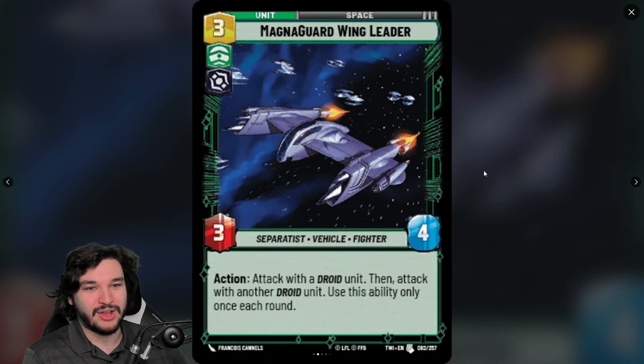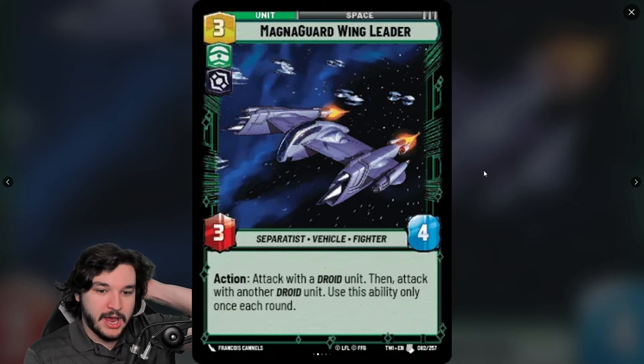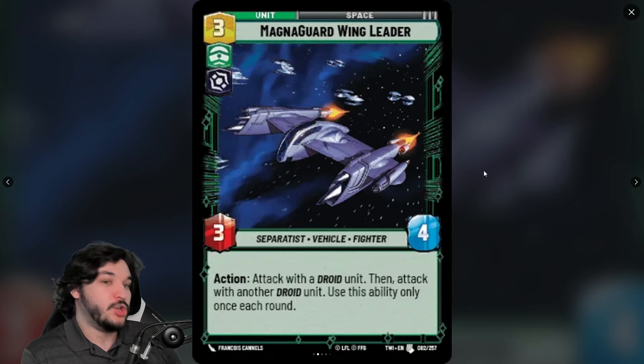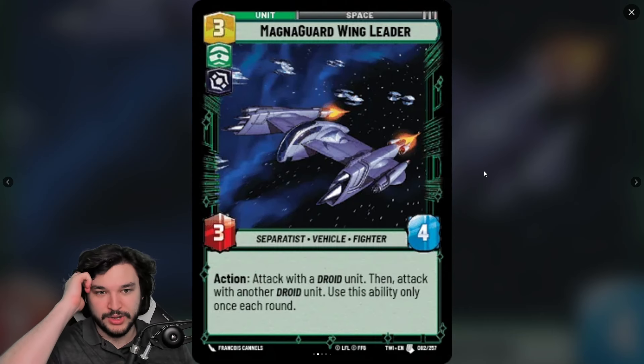Next is Magna Guard Wing Leader, a three-cost space unit in Command Villainy — a 3/4 Separatist Vehicle Fighter. The action: attack with a droid unit, then attack with another droid unit. Use this ability only once each round. That's a three-resource 3/4 Separatist Vehicle as the baseline — this seems like one of the best units in separatist decks.